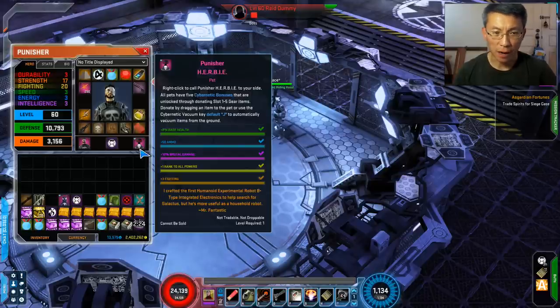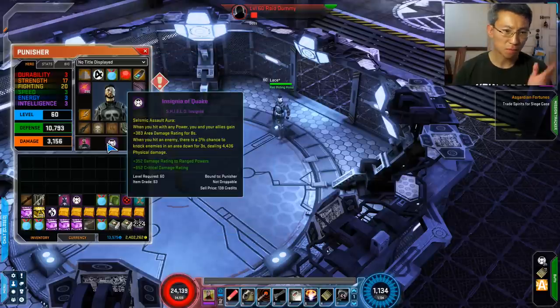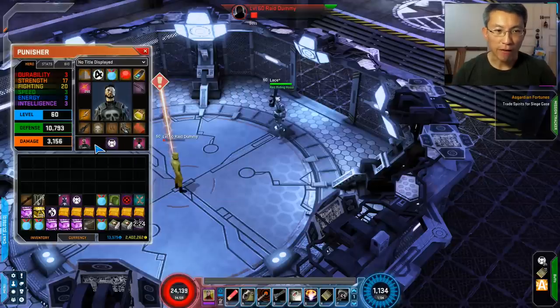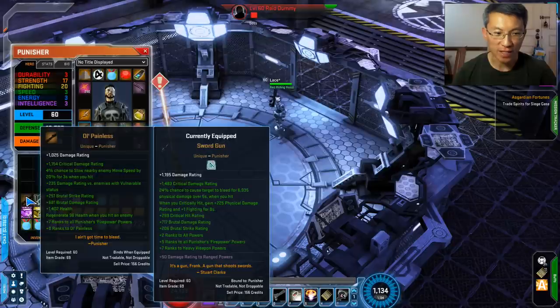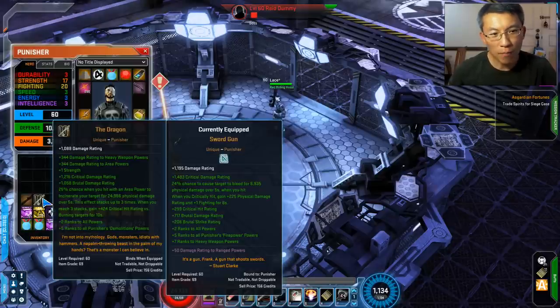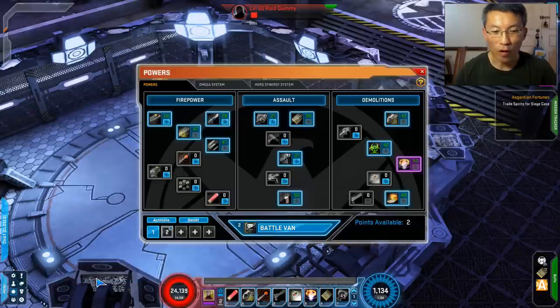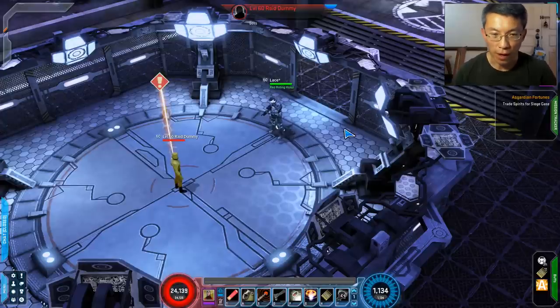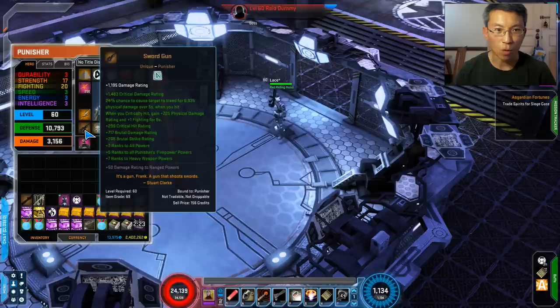For insignia, pick anything that gives you crit damage rating and flat damage. His uniques are pretty nice and you have two other options: Old Painless unique which buffs Old Painless — which I don't use — and the Dragon which buffs demolition and heavy weapon powers. I prefer something more focused on firepower as well as heavy weapons, since in the Old Painless build most of my main DPS comes from Firepower, though Demolition is also nice. Either way, experiment for yourself. I prefer the Swordgun.